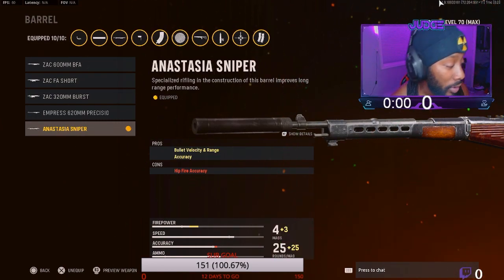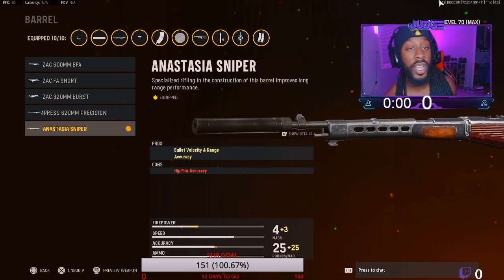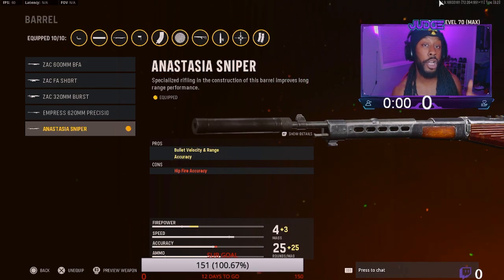For the barrel, I got the Anastasia sniper — helps with the bullet velocity, range, and accuracy. So that's why my gun is not moving at all.